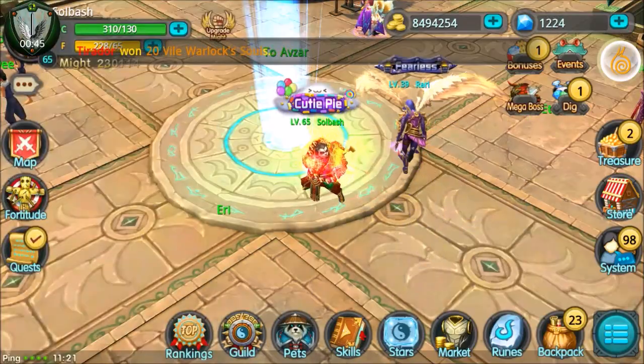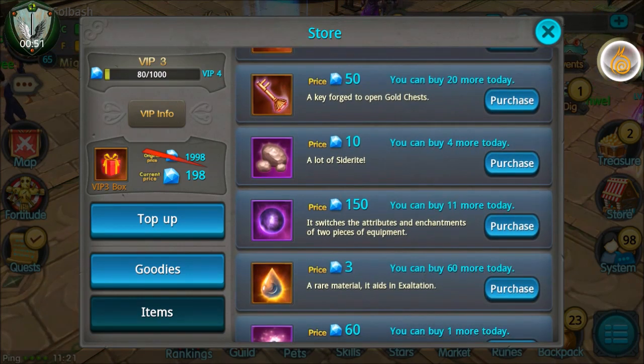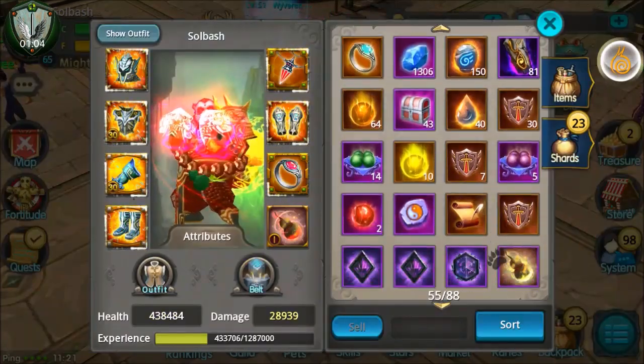Where you get the exchange stones is actually from the store. Go to Items, scroll down, and you can pick them up for 150 diamonds. You can purchase — I think — 12 a day. I'm currently VIP level 3, so it could be lower if you're not VIP.